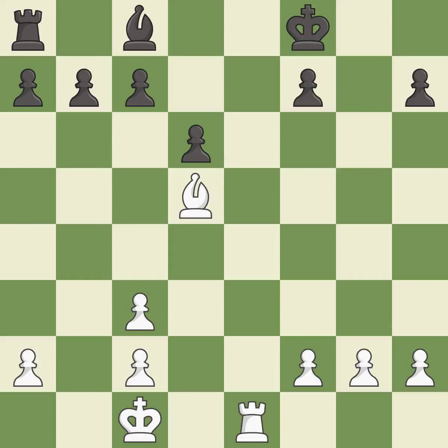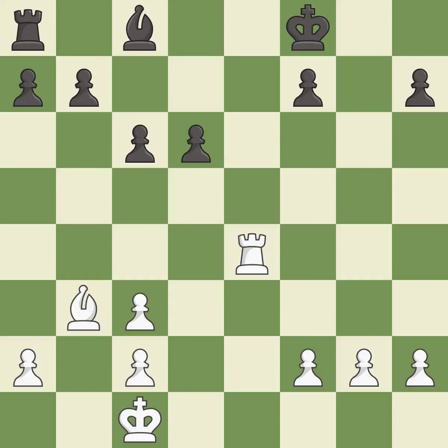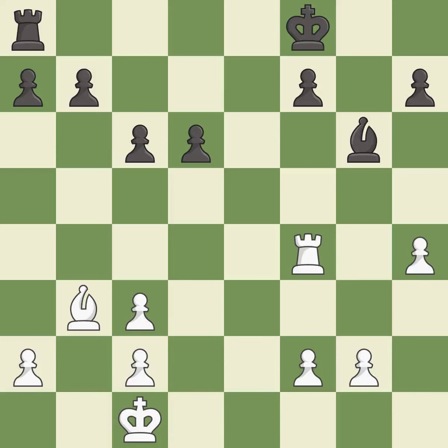This is a fair move. This kicks an opposing bishop and is the only good move — a great move. This moves the bishop to safety. This develops a bishop off its starting square, getting it into the action. This move puts the rook on a safer square. This move puts the bishop on a safer square. There were worse moves, but also something much better — it is an inaccuracy.